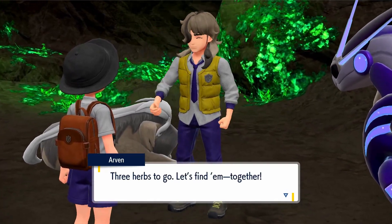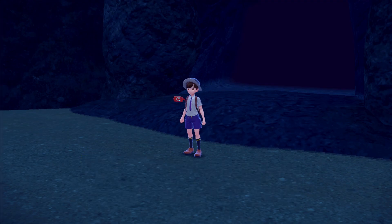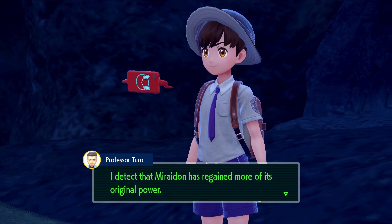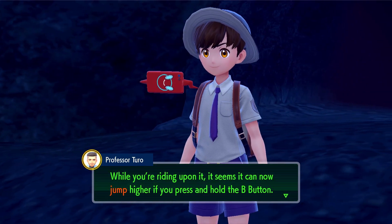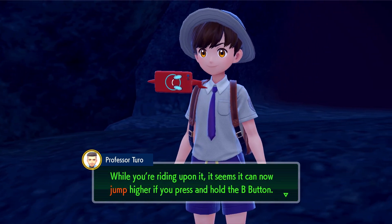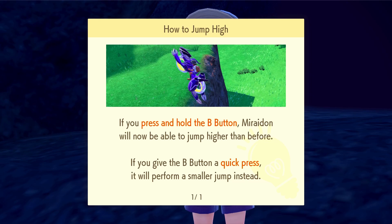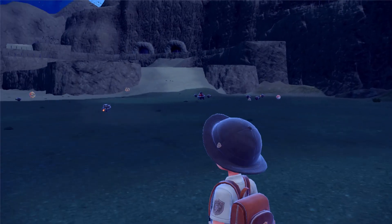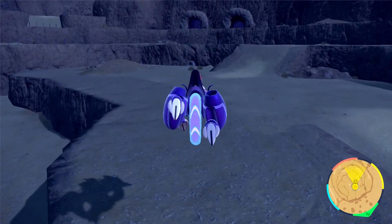Three herbs to go. Nope, we're getting a phone call — who's it from? Oh, it's Turo. What do you want? Once again, you detected that Koraidon has regained more of its original power — how do you know this? Are you tracking me on my phone? Do you understand what privacy is? I do not like that you're tracking me wherever I'm going. Press and hold the B button — small jumps. Okay, so it's basically just a normal high jump. Can I have some privacy please? We can just high jump like that. That's good.